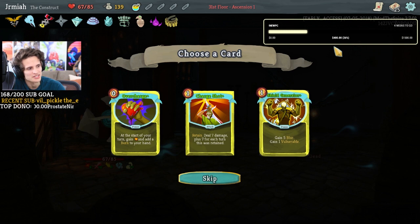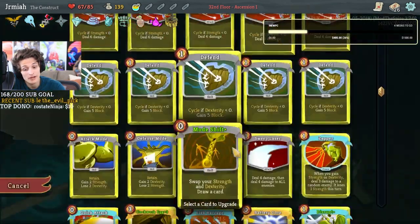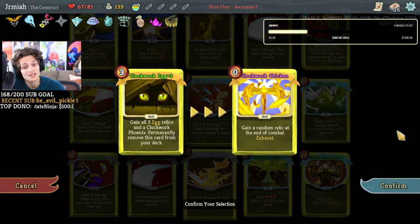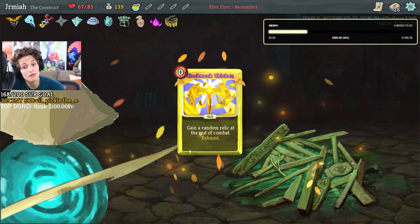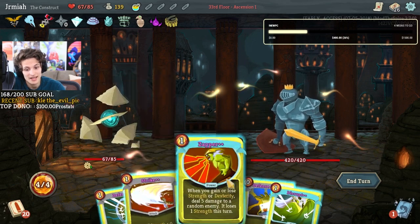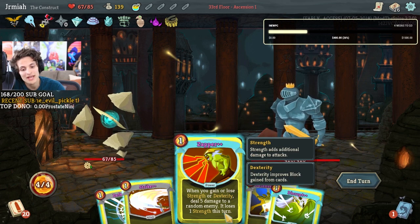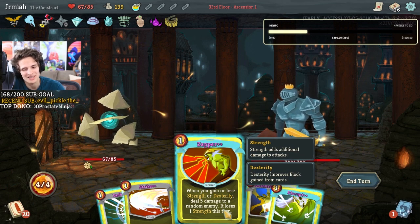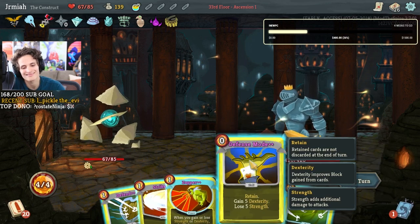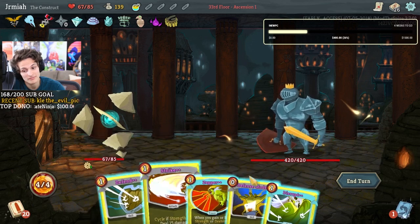I'm going to do this because we have mode shift. We want to finally mega upgrade this — clockwork chicken, the golden chicken, the purple clockwork chicken! We went through so much to get this. Boom, zapper's mega upgraded because of purple amber! When you gain or lose strength you deal five damage to a random enemy and you lose one strength this turn. Five strength, five dexterity — that's not bad. Let's disrupt, we actually want to get card draw.